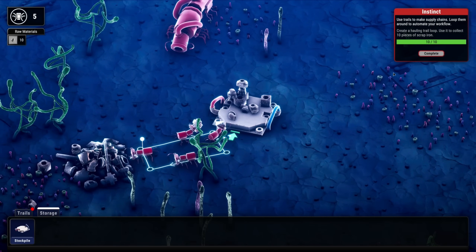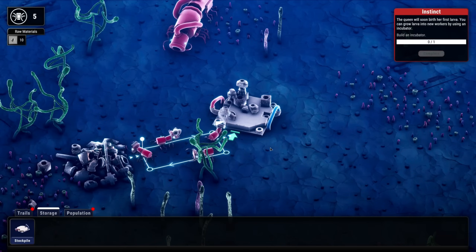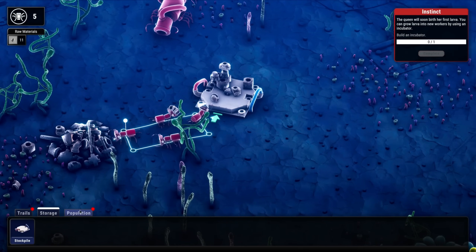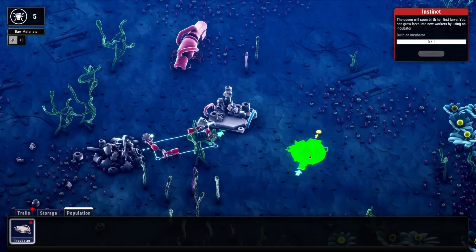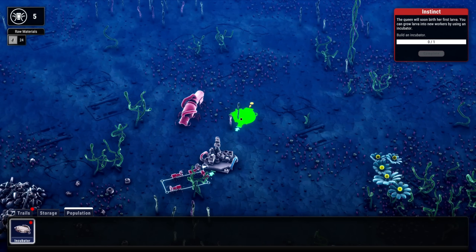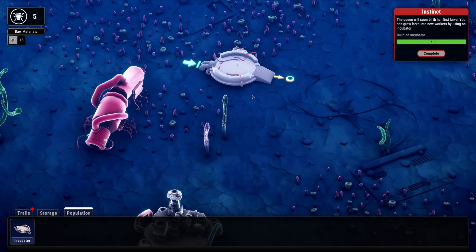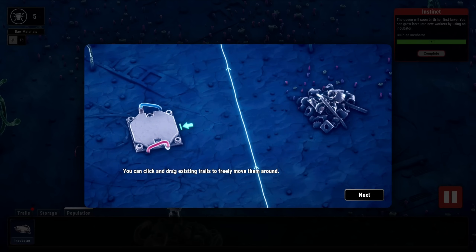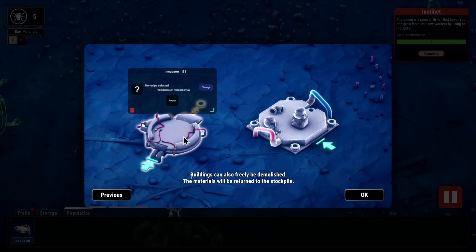At any time you can press spacebar to pause the game. Build an incubator - population incubator, a builder where larva can be grown into small workers, requires 10. You can grow larva into new workers by using the incubator. The queen is going to give birth - do I need to be next to the queen? You click and drag trails to freely move them around. Buildings can also freely be demolished and materials will return back to stockpile.